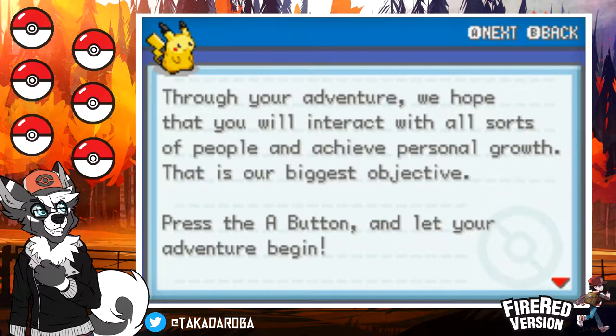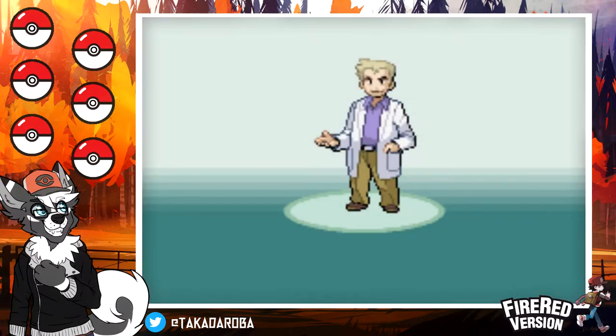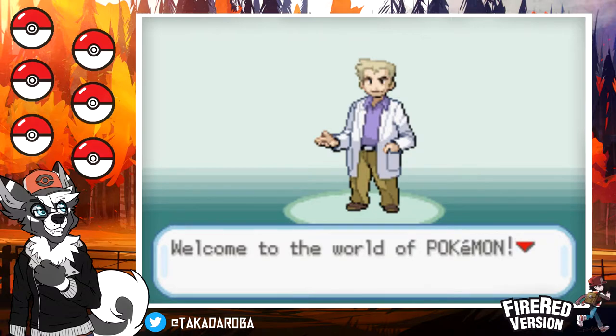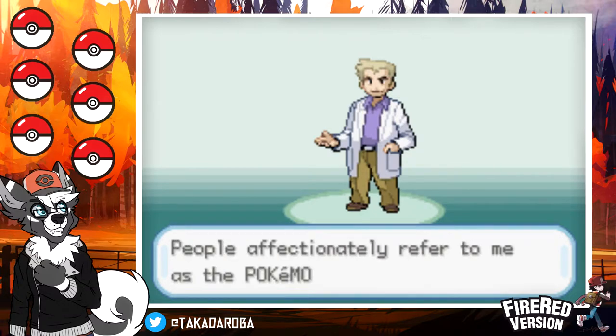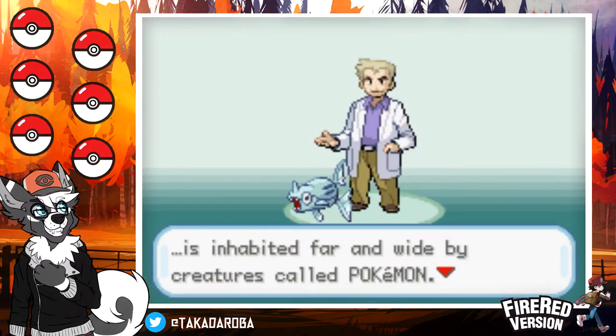I didn't know that Nintendo was like, 'oh, personal growth — that's what this is all about.' Professor Oak appears: 'Hello there. Glad to meet you. Welcome to the world of Pokemon. My name is Oak. People affectionately refer to me as the Pokemon Professor. This world is inhabited far and wide by creatures called Pokemon.' And there you can see our first randomized Pokemon — I don't even know the name of that thing. FireRed goes up to Gen 3, so we'll be seeing Pokemon all the way up to Ruby, Sapphire, Emerald.